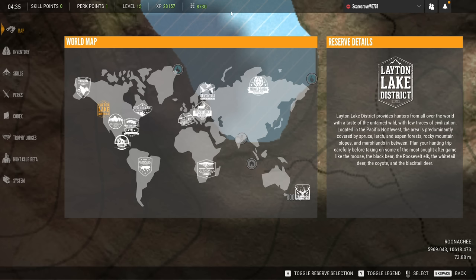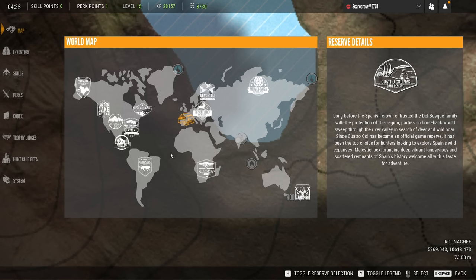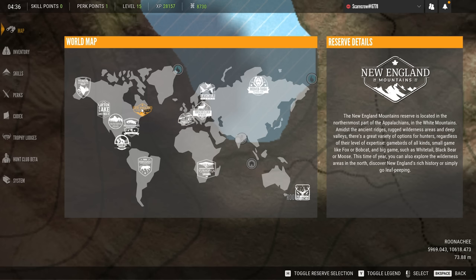I did a little bit of grinding off camera — as you can see we've got one more perk point. I got that from hunting some more red deer on Tia Baroa and we did actually get a cool red deer when we were over there, so that'll probably be in the next episode of the beginner account playthrough. But today we're going to go to New England Mountains and kind of give you guys an idea of what you could expect if you are going to be playing this map as a lower level player.